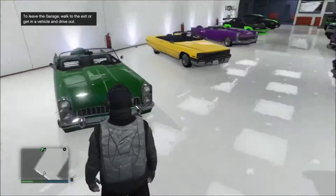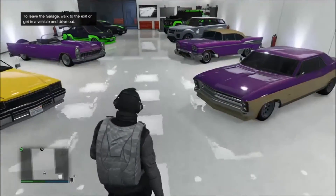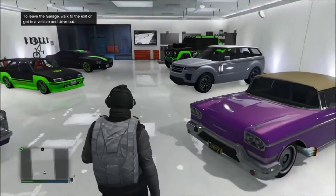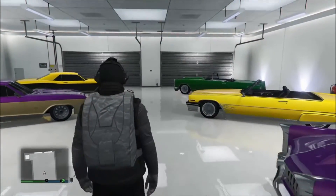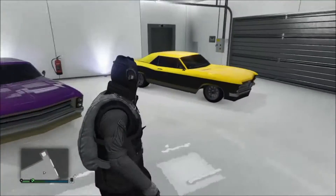Here I have a nice garage full of all the different cars I found. They're different colors depending on the gang: there's the purple Tornado, the purple Buccaneer, the purple Payot, the yellow Manana, the yellow Buccaneer, and a green Payot.